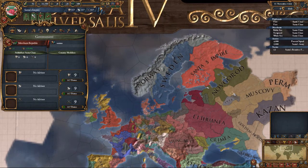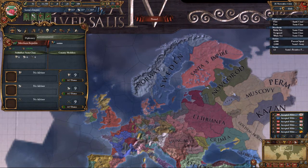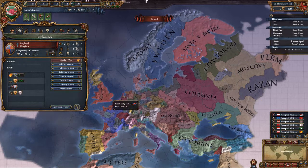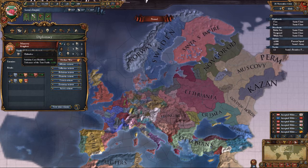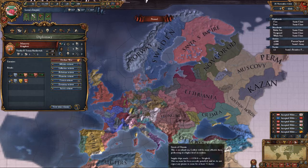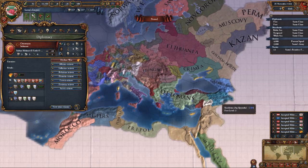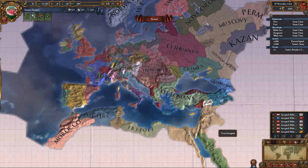We're just going to play through it pretty quickly. One thing you get is everyone hates you for some particular reason, because our religion is Christmas — Christmas Catholic. They've changed the logos a bit. For example, Orthodox is now actually the Sunni logo, which means the Ottomans are using the Shia logo.